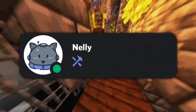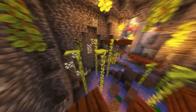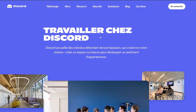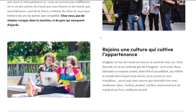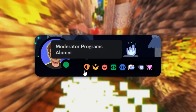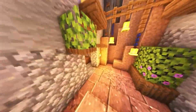The Discord Staff badge is obtainable, but you'll need to actually work at Discord. Apply for a job at discord.com/jobs, and if you have the required experience and get hired, you'll receive this badge on your account.